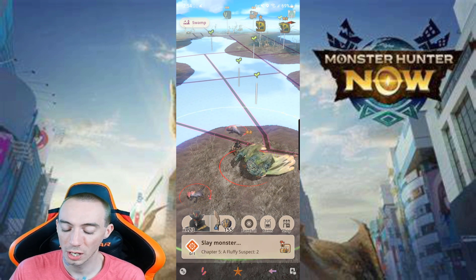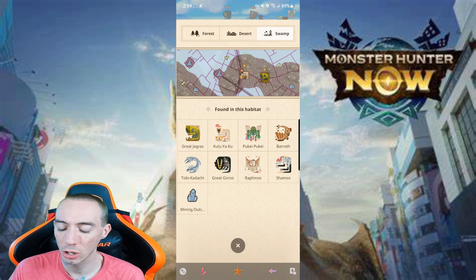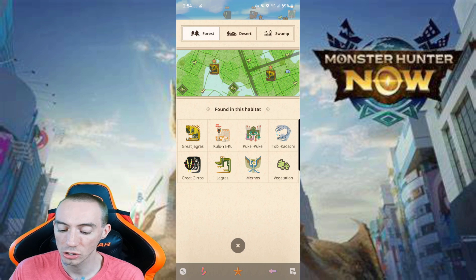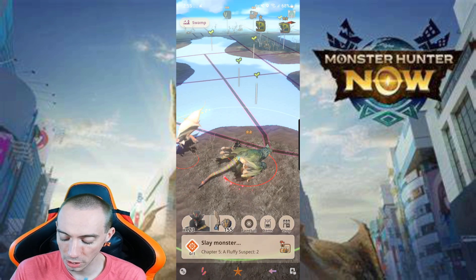We also need to talk about the different zones. If we look in the top left corner, you'll see I'm in the swamp zone. If we click where it says swamp, we can look at the different types of zones and which monsters and items appear in those specific zones. For example, in the forest you'll see the specific monsters you can find there. Some chapter missions will ask you to collect a very specific material found only in the forest zone — all you have to do is walk around forest zones and those items will randomly pop up, and your palico will collect them.